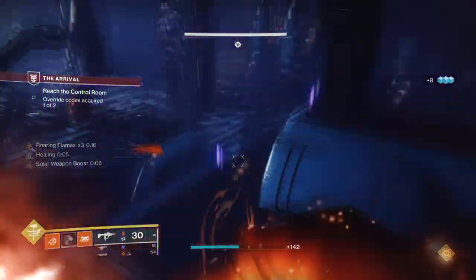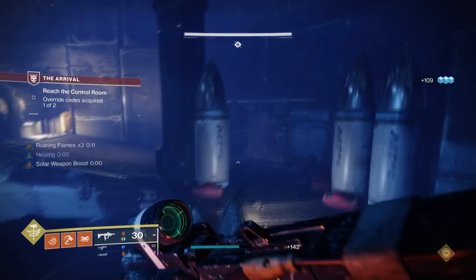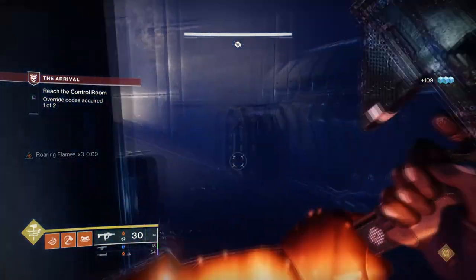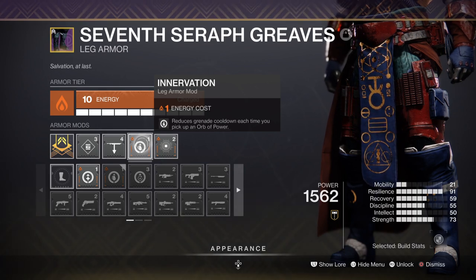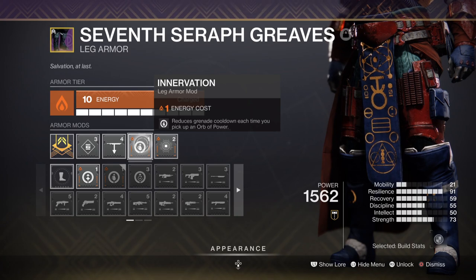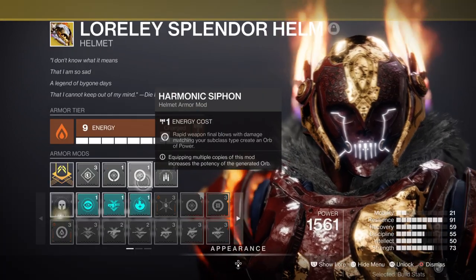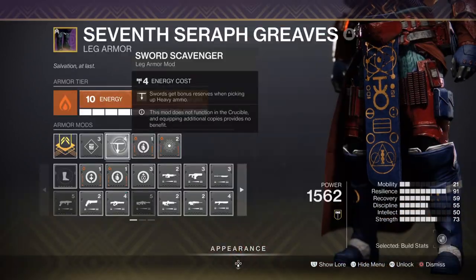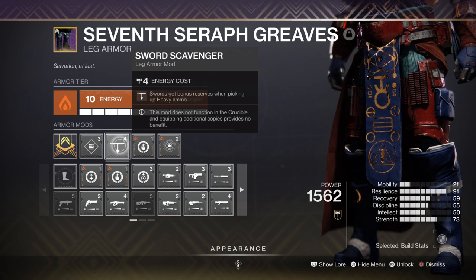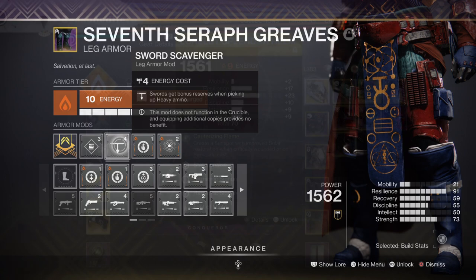Discipline is at 50, and to be fair grenades won't be used as much in this build compared to melee, although they're useful if things get too hectic. Having the Innervation mod for grenade energy returned upon collecting orbs of power, and Explosive Finisher for fully restoring your grenade upon finishing combatants, is more than enough. For helmet we have Harmonic Siphon x2 for creating orbs of power via solar weapons, and Sword Scavenger for boosting reserves when picking up heavy ammo.